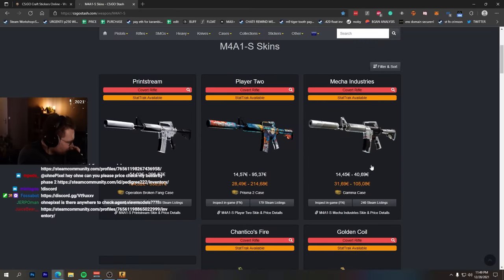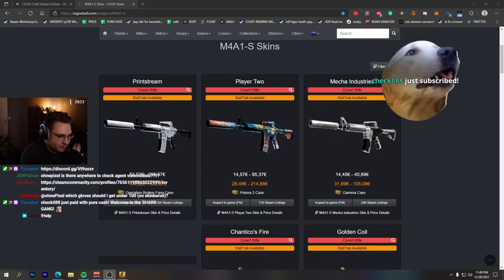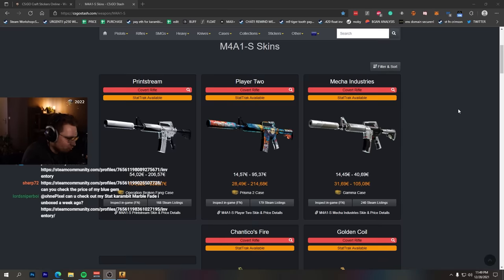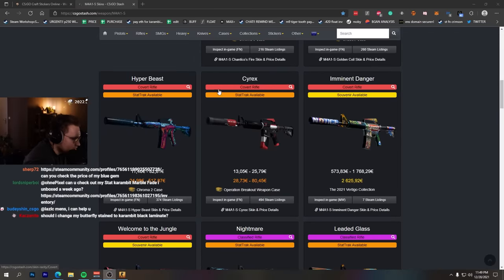I would say Mecha — you could always make crafts, but you don't even have to craft yourself. You can just buy already existing crafts and save some money. So yeah, Prince Mecha Industries — you already have a lot of existing crafts. Atlanta Holo is probably in your budget. Cyrax, you have a lot of OG sticker combos, like Dreamhack 2014, stuff like that.